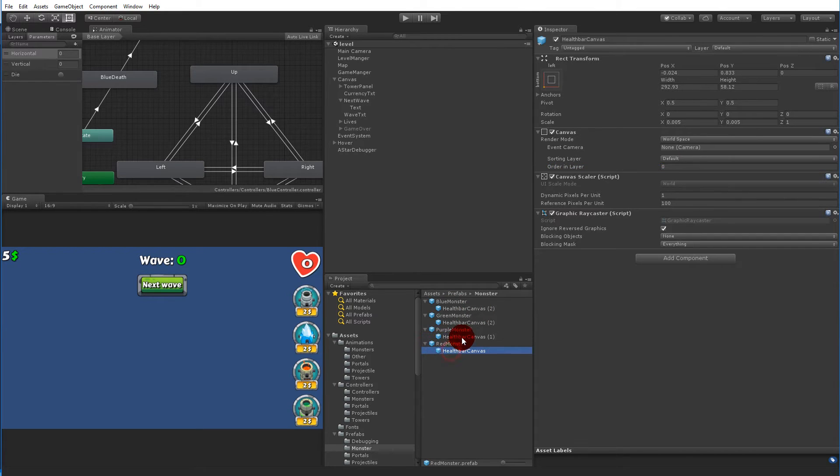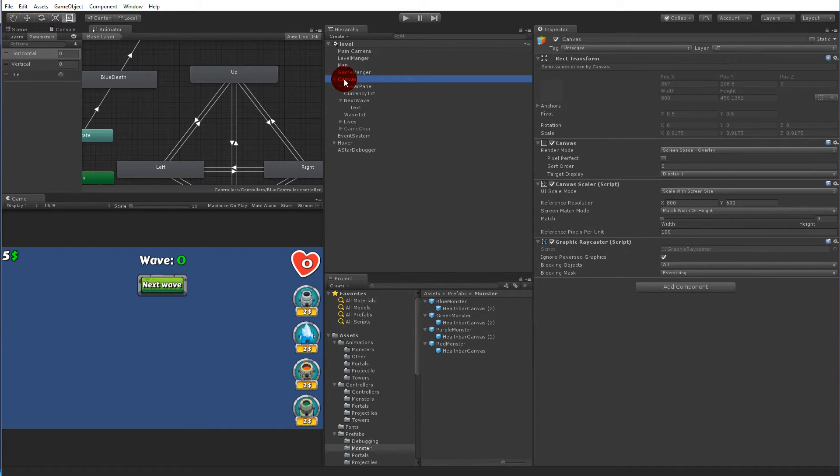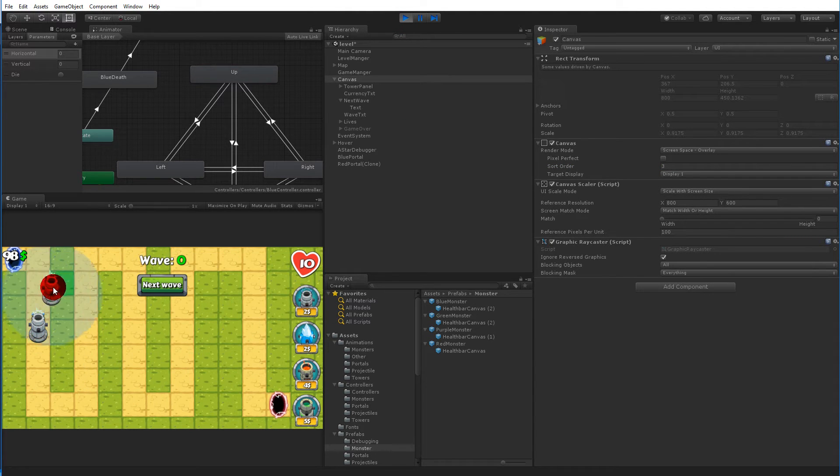Let's set all the health canvases to order two and the main UI canvas to three or so. If we play now and spawn more monsters, the health bar shouldn't be behind the towers anymore. You can already see it — the health bar goes over the towers. That issue is now fixed.